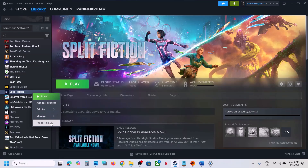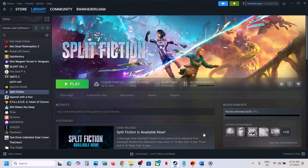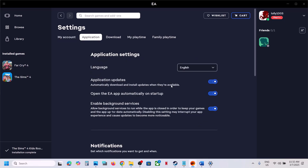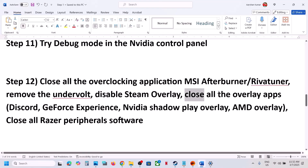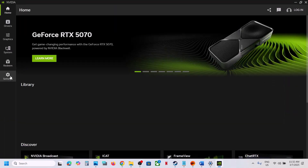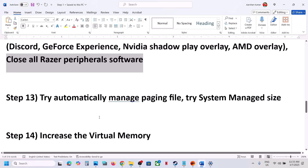Disable Steam overlay: go to Steam, right-click on the game, select Properties, go to the General tab, and turn off 'Enable the Steam overlay while in game.' If you have the game on the EA App, go to Settings and turn off the in-game overlay. Also, if you have Discord running, go to Discord settings and turn off the overlay. If you have GeForce Experience or the NVIDIA app, go to Settings and turn off the NVIDIA overlay. Close all overlay applications and then launch the game. Also, if you have Razer software running, close it.